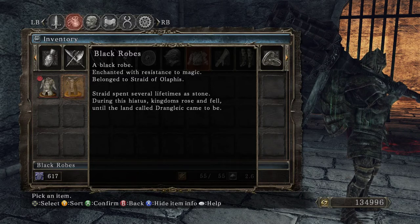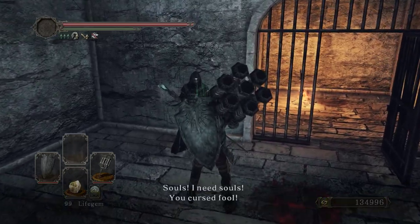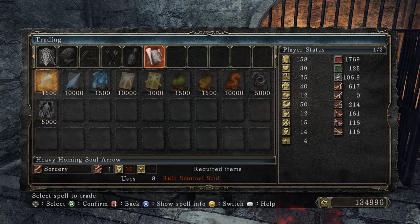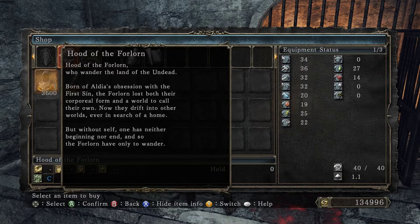So maybe this is an implication that Olaphis is not the previous one, but it was something at one point. I don't even know if he has anything new. Hood of the Forlorn who wander the land of undead, born of Aldia's obsession with the first sin. The Forlorn lost both their corporeal form and a world to call their own. Now they drift into other worlds, ever in search of a home. But without self, one has neither beginning nor end, and so the Forlorn have only to wander.